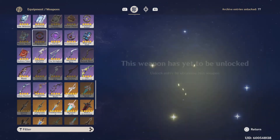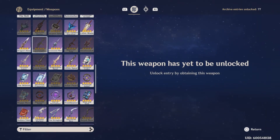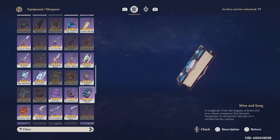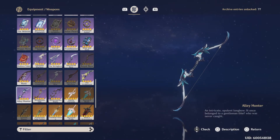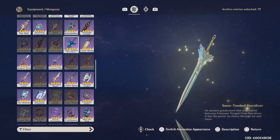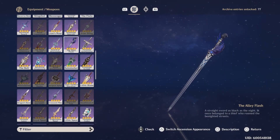That also brings us to more weapons exclusive to banners. The Wine and Song is exclusive to weapon banners. There's the Alley Hunter, and we also have the Alley Flash, which is a great slot weapon for Bennett.